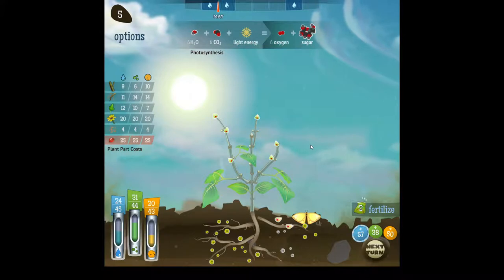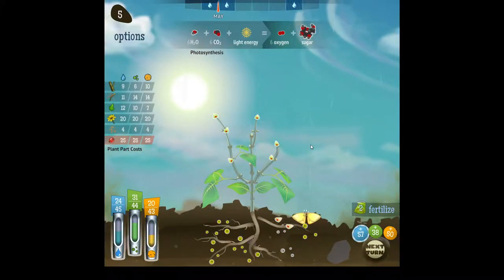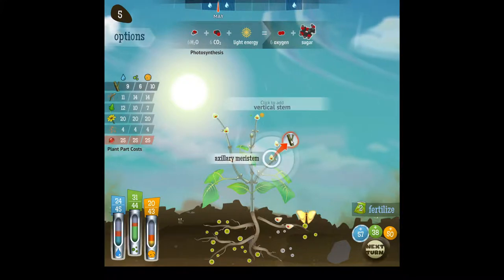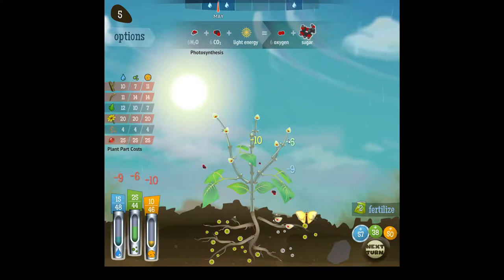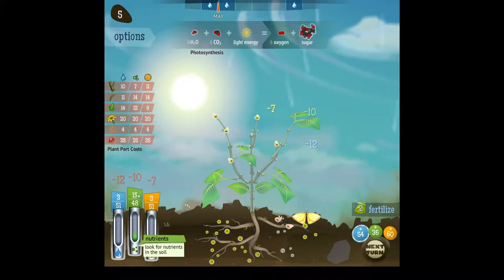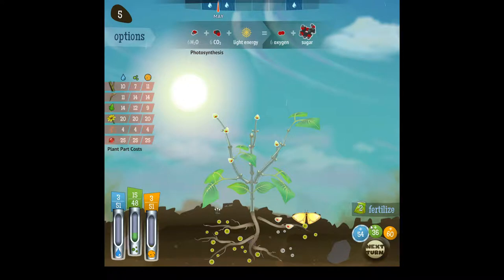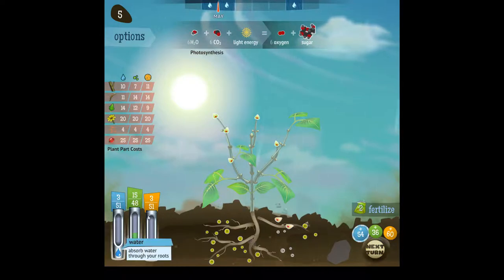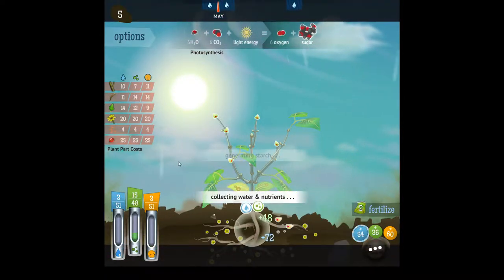That didn't give us a stem — the leaf option is better. Okay, we can go for a root now, but then we're out of resources. Or we go for another stem and hope we can build a leaf — which might be better. Well, our nutrient gain is not that high, but I think it's a better idea anyway. So let's do that. Can we build a stem here? Yeah, okay, let's try that. That's a leaf — very good. These leaves are our resources and we have a lot of nutrients over, but we don't get too many. So we lose three nutrients — it's not great, but not terrible either.